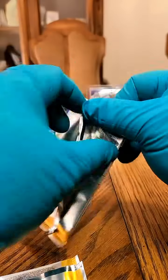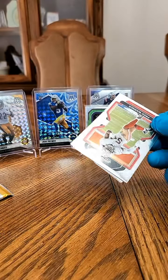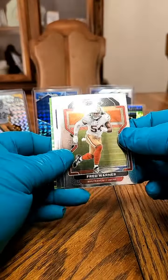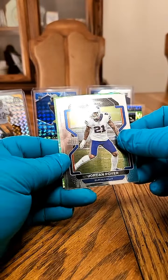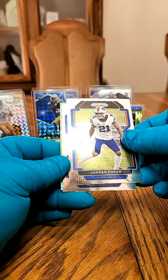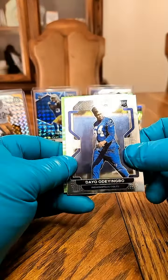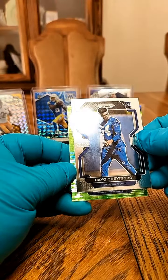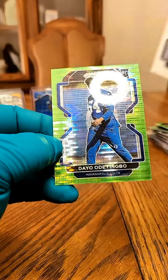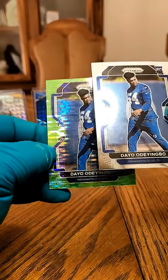Next pack up. We got Fred Warner first and foremost going to the Niners. We got a Jordan Poyer going to the Bills. We got a rookie for Indy — Deo Odeyingbo. Got a rookie Pulsar on the back going out to the Colts — another Deo Odeyingbo.